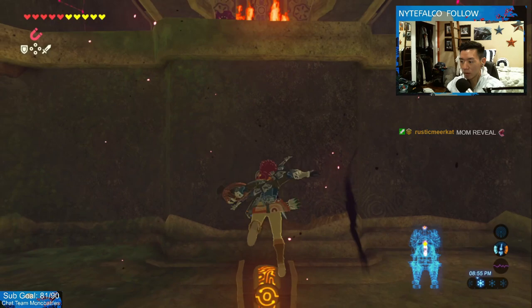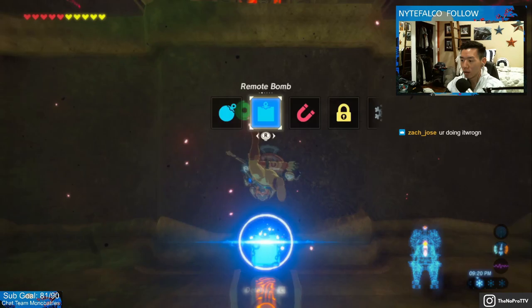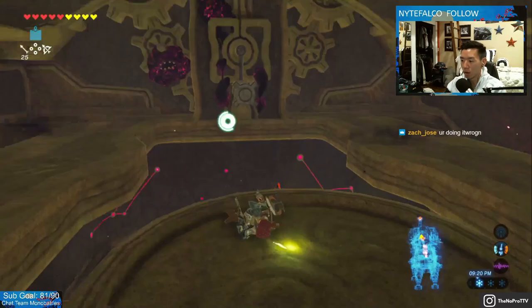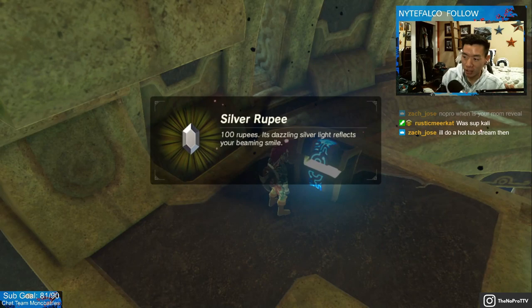Wait, isn't there a thing where you backflip? You place the bomb. Is this what you're supposed to do? I'm doing it wrong. Oh, it works for me, I guess. It worked. What do you mean I'm doing it wrong? It worked perfectly.